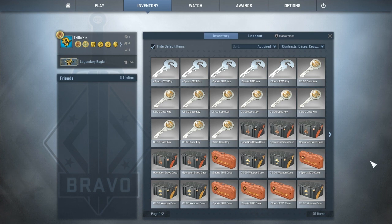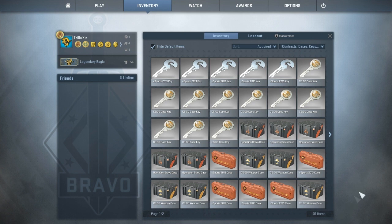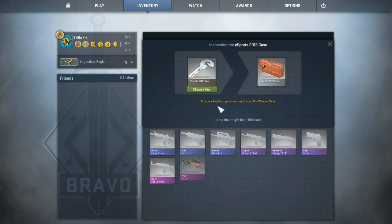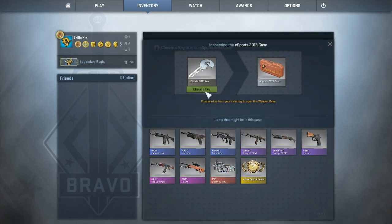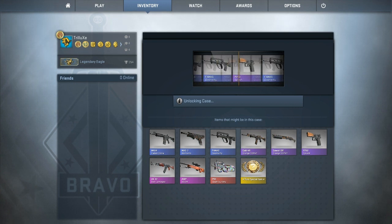So that's all I got for today - we got 15 cases. As you can see, nothing on the second page and we got 5 Bravo cases, 5 eSports cases and 5 normal weapon cases. I will start with an eSports case and probably get my first Doomkitty of the day as usual for the first case.